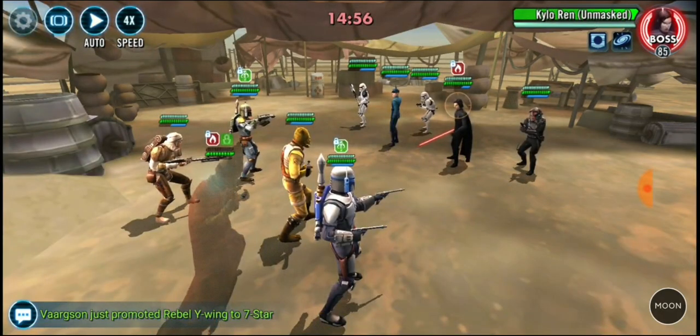A lot depends on this first move. Kylo usually will stun — I got a little lucky there because he did a basic on Nebit, so I'm going to get a free turn. Kylo is definitely the fastest, so we want to get Extortion on him first and foremost. First Order Officer can throw turn meter over to First Order Executioner. That little guy on the right has a huge AOE.